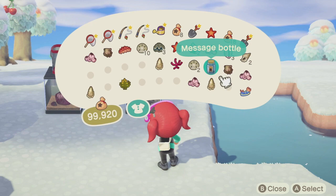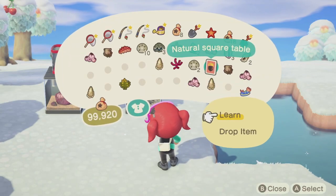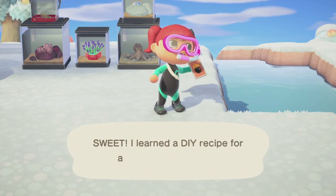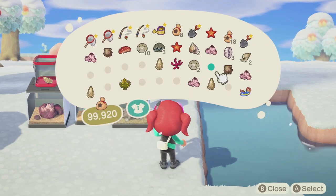If something like that happens, you can always end your session by closing the game. So if someone shows up in a wetsuit and that makes you feel uncomfortable, end the game and close the session.